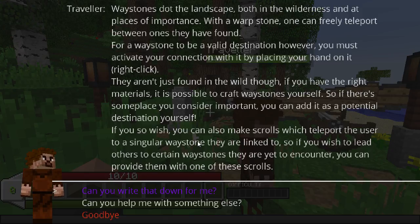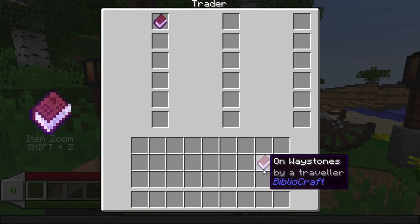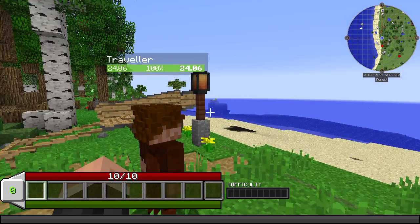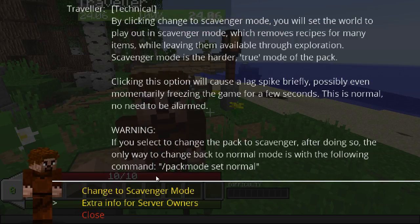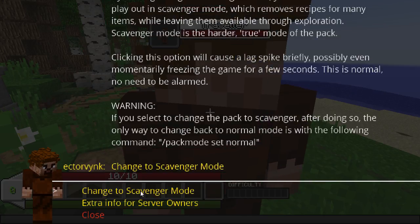Scrolls, which teleport the user to a singular waystone. Can you write that down for me? Oh wow, oh that's cool, I like that. Okay — Technical. Ooh, scavenger mode! By clicking 'change to scavenger mode,' you will set the world to play out in scavenger mode, which removes recipes for many items whilst leaving them available through exploration. Yes! Change to scavenger mode.